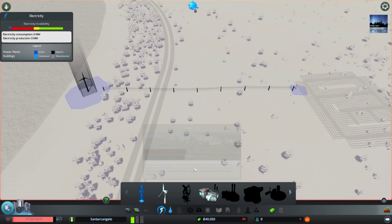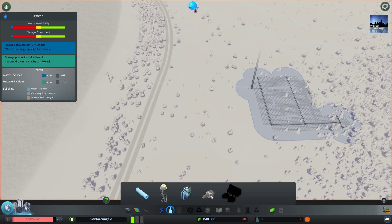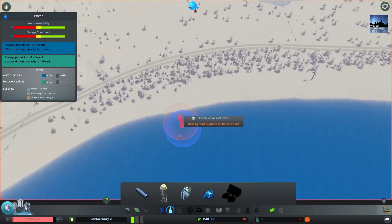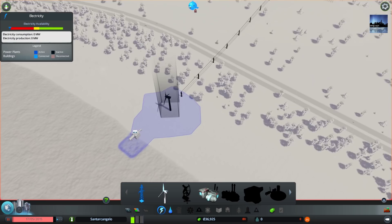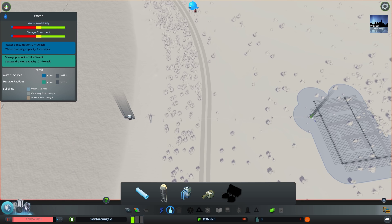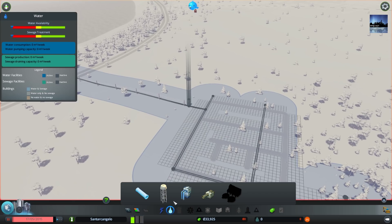Now what we need to do is sewage. We need to dispose of this sewage somewhere. So what I'm going to do is dispose of it over here, as close as possible to our electrical connection. Hopefully that is all connected — which it is. And now I just need to connect this water connection up like so. Done. So we have got our sewage outflow pipe connected, our water tower connected, and our electricity connected.